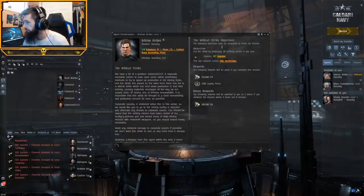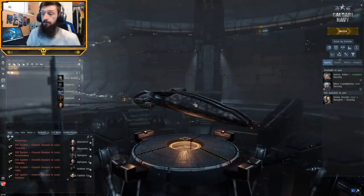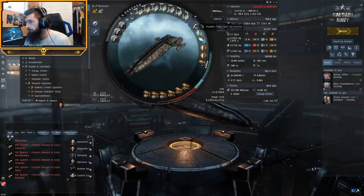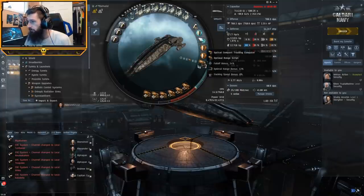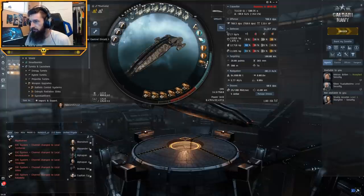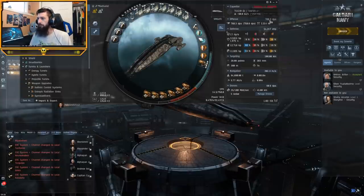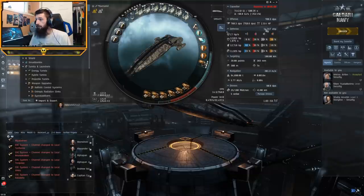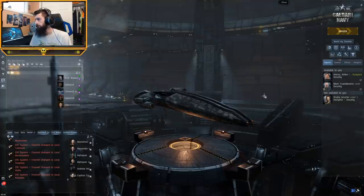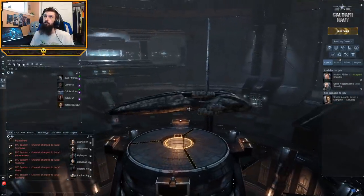The ship I have today is a Machariel — this is my bare-bones Mach fit. It's basically a Pith X-type shield booster, microwarpdrive, two hardeners, a tracking computer, three magnetic field stabilizers, three tracking enhancers, some capacitor controls, and a tractor beam with autocannons. It's a really simple fit. With my skills on this character I get 763 DPS, which is pretty solid, and the falloff range is really nice at 65km once it's running. Speed is really important for mission running and I'm going to explain that.